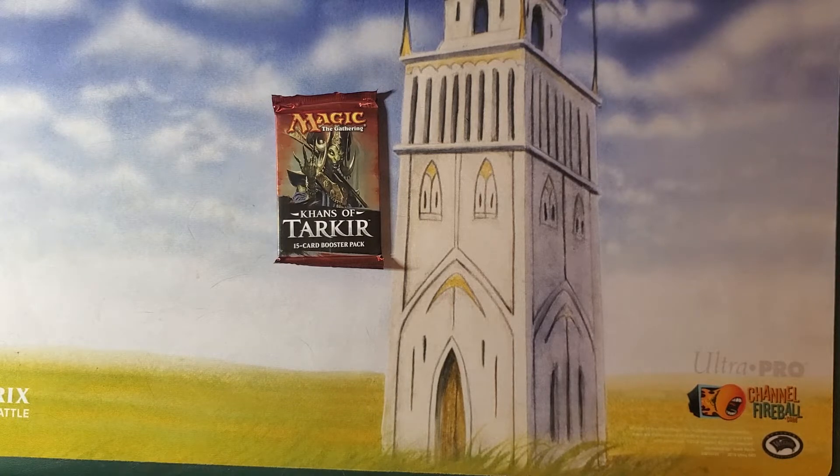Anyway, the only other thing I know about this block is it introduced the Khans, which were five three-color groups that were the wedge colors. Not allied groups like the Alara shards, but they were the wedge combinations — like red, white, blue, for an example. And for the life of me, I can never remember what they're called. I can probably come up with all the names, but I couldn't tell you which name goes to which combo. I know that there's Jeskai, that's a popular one, there's Sultai, Abzan, Ojitai, and I don't remember the fifth. And no, I don't know what color combinations they are.